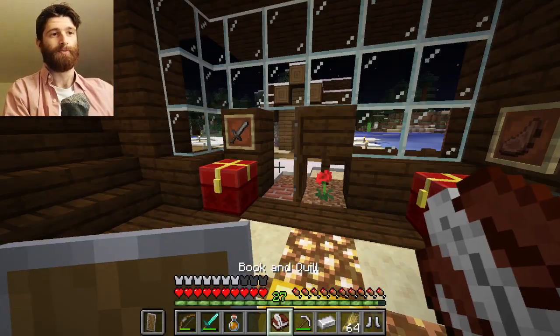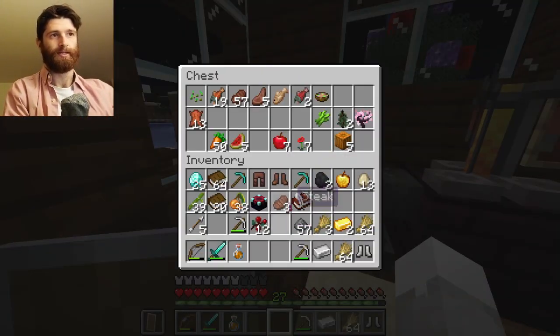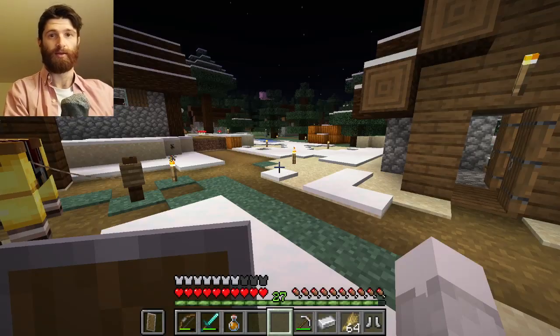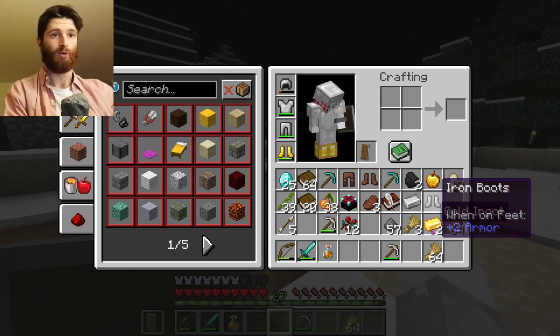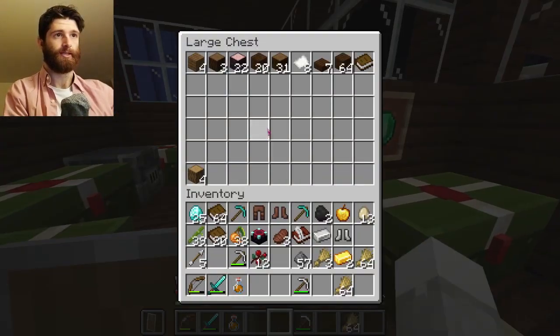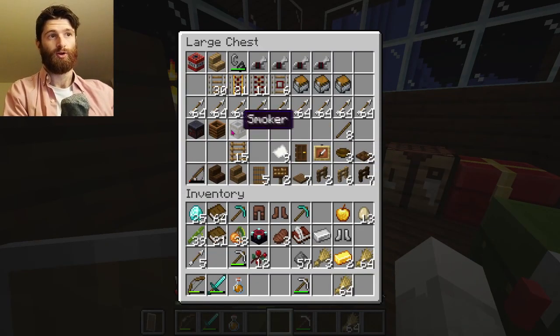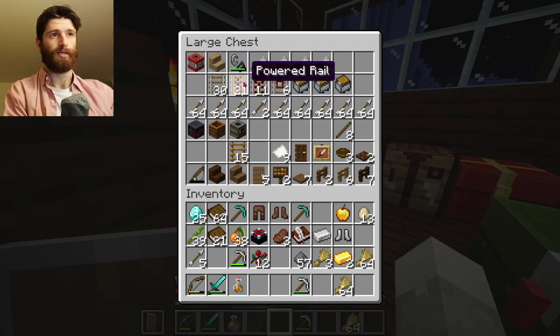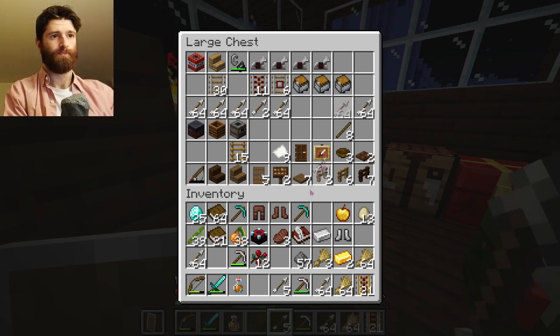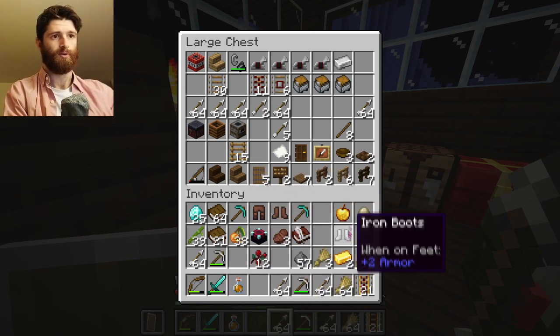That's funny, because I realize I said 'taking care of the sheep' but really that means killing the sheep in that context. I'm saying I'm going to kill the sheep - that is 'taking care of the sheep' in this context. Which is quite strange - I just realized that. Let's take these rails. Let's take some more arrows.